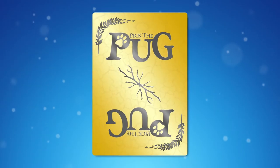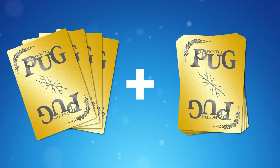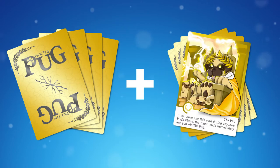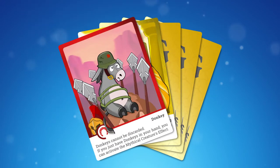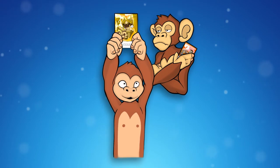Every round starts by dealing four random monkeys to each player, followed by the random draft. In the random draft, each player draws a card from a pile containing the pug. The lucky player who gets the pug will additionally start with a donkey. After that, players will take turns until someone is left with only the pug and wins the round.